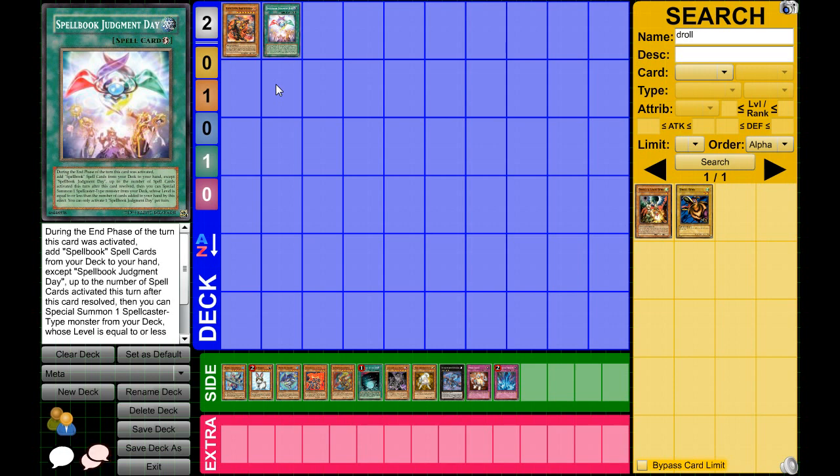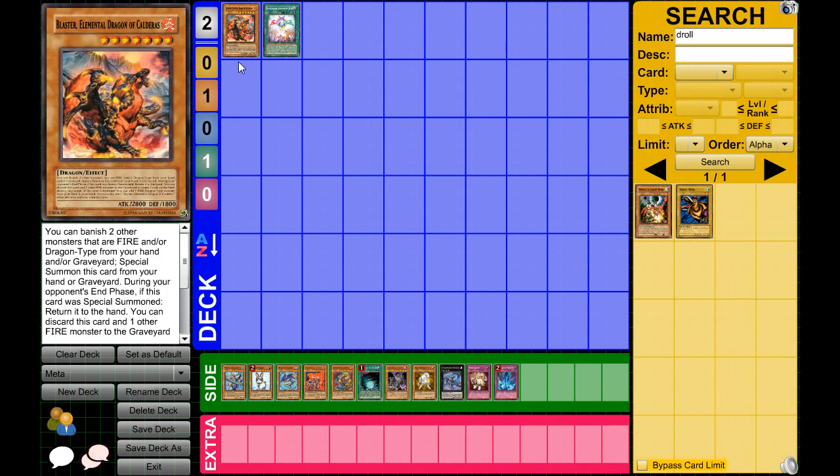These decks are very discouraging for players trying to jump into the game — they obliterate you so fast and you feel like you didn't even get to play. That's just how the format is looking right now, unfortunately. I hope they change the ruling on some of the Elemental Dragons because at the moment they are way too versatile, have too many effects, and are too fast. They can consistently get out first turn Light and Darkness Dragon plus draw a whole bunch of cards with Super Rejuvenation.